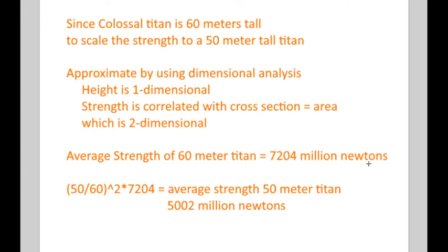So we get about 7 billion newtons for the Colossal Titan. Then to scale to a 50-meter Wall Titan, we do (50 ÷ 60)², square that ratio to convert height to strength, and multiply by 7 billion. We get about 5 billion newtons of force — that's the average kicking strength of a 50-meter Wall Titan.